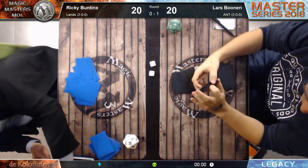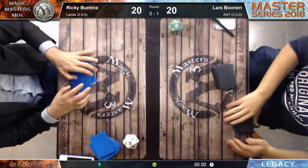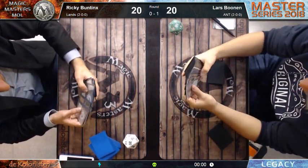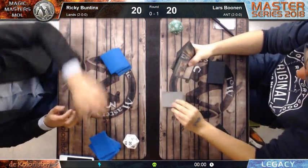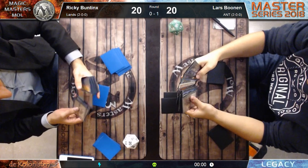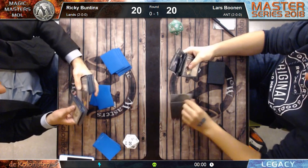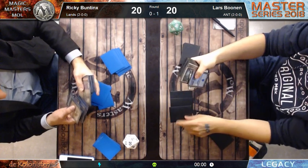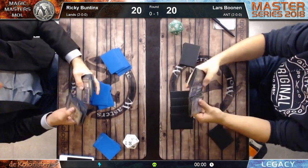One to zero - that's what we expected. The ANT matchup versus the Lands matchup, especially pre-board, is very favorable for the ANT deck. Lars has some Scented Swarm in the sideboard - that's not great. Surgical Extraction against a Lands deck is very good actually - you can surgically extract the Dark Depths and maybe win some time - but it's a dead card in hand.